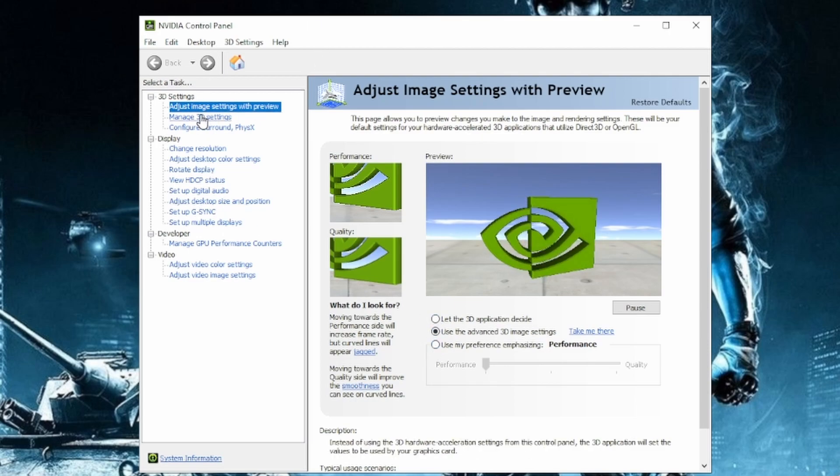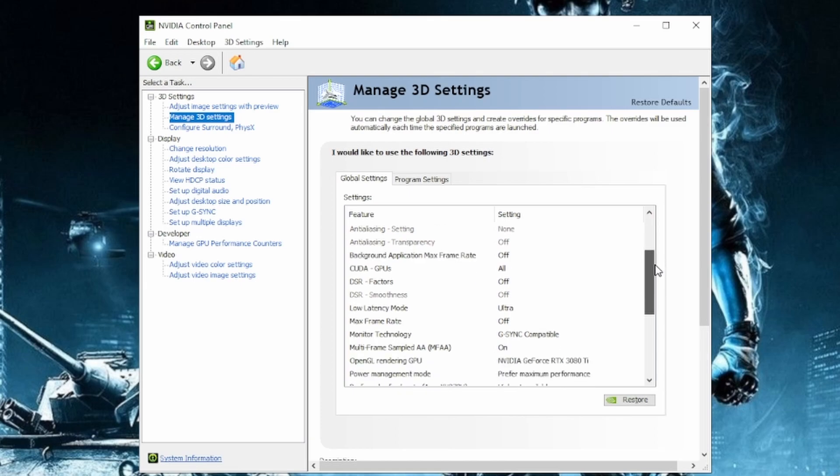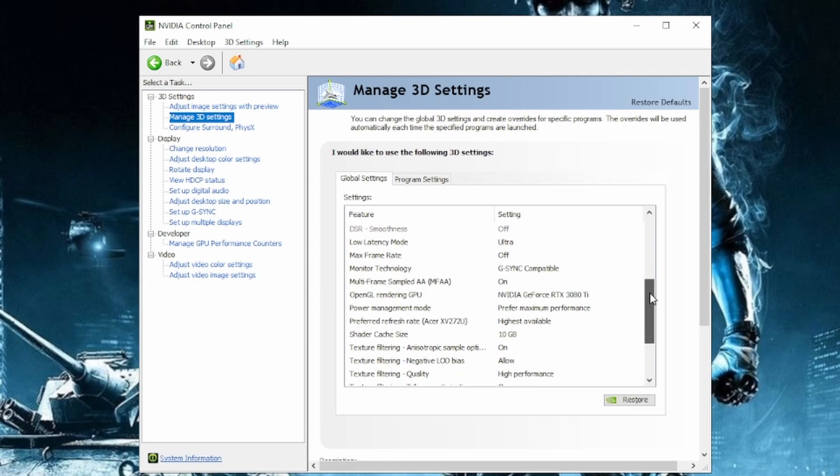Next, we're going to go to manage 3D settings. The best way to do this — I'm just going to slowly scroll through here so that you can copy what I currently have. I'm going to scroll through nice and slow so you guys can just literally copy what I have.